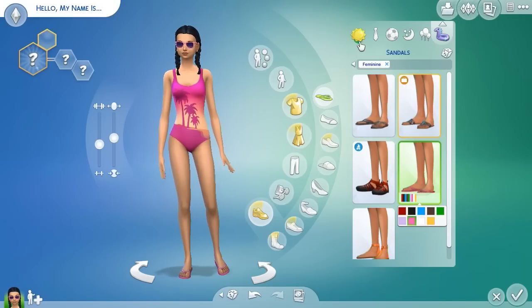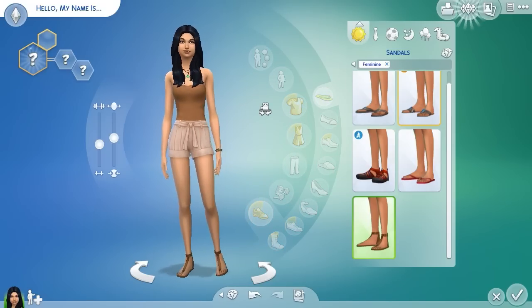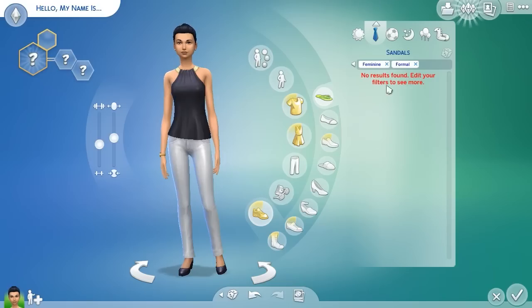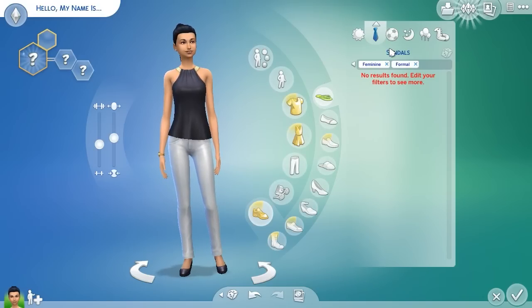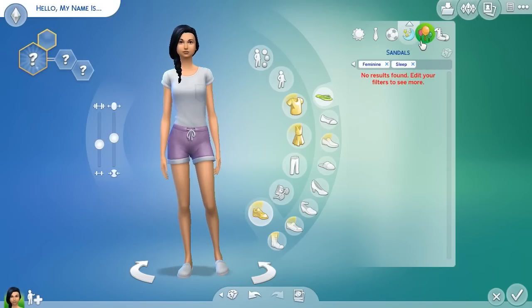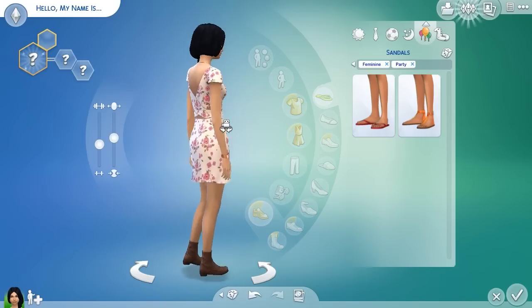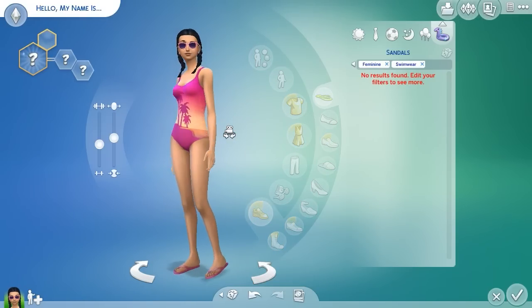So let's take a look at all her outfits really quick. We have her Everyday, which is very casual and summery, and I think it all looks really good together. Then we have her Formal, which is still like teenager-ish but not super overly done. Then we have her Athletic, which is super cute and girly. And then we have her Nighttime, her Party — and look at the back of this dress, I wish I had this dress in real life, it is so, so pretty. And then we have her Swimwear, of course.